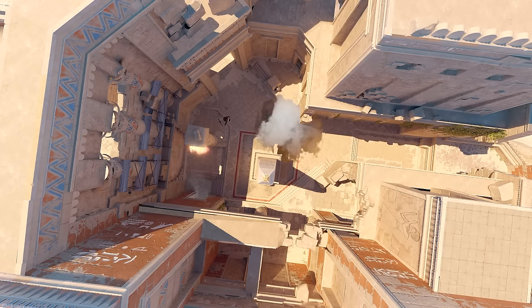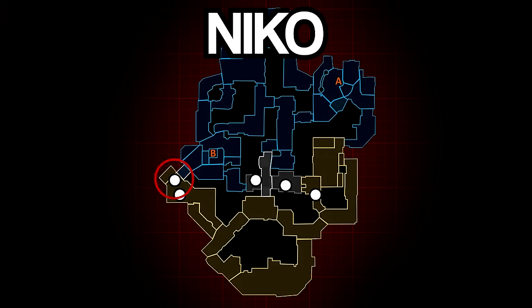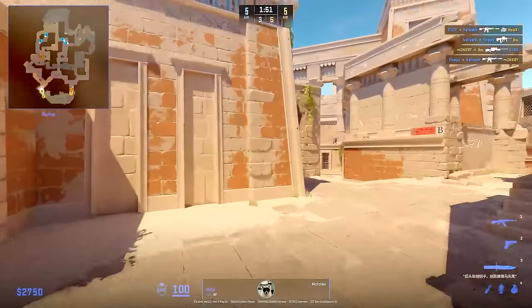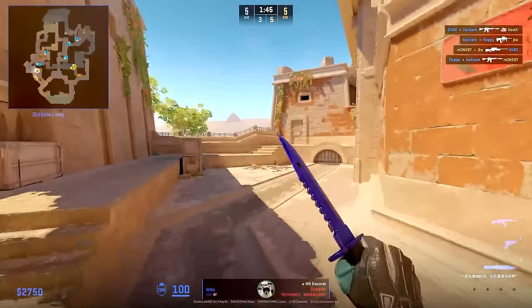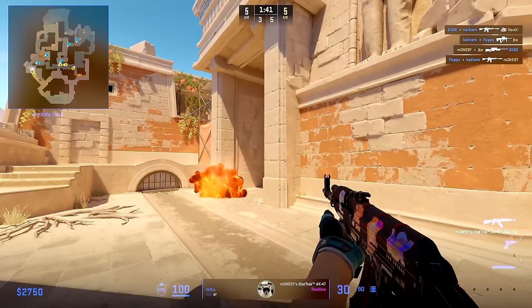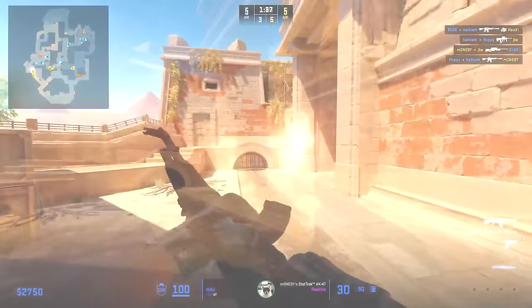Round 9 is all about the B execute, and here G2 do a split push with two players on B main and three players towards water. Nico starts by giving away his smoke to the player doing some smokes, then Molotovs main to make sure Complexity can't push out and get information. He uses this nade that hits any players towards Con in the opening — good damage on the Con player, since this is a crucial player G2 has to deal with for this execute.